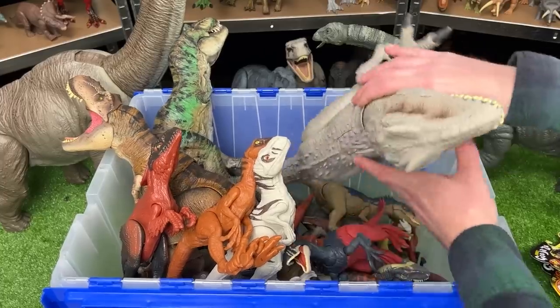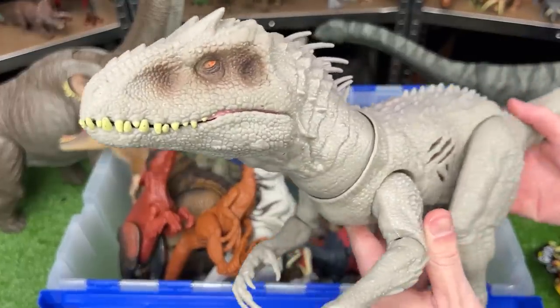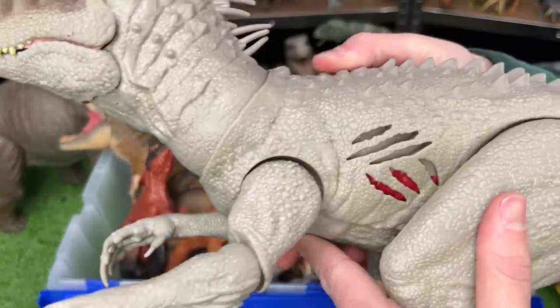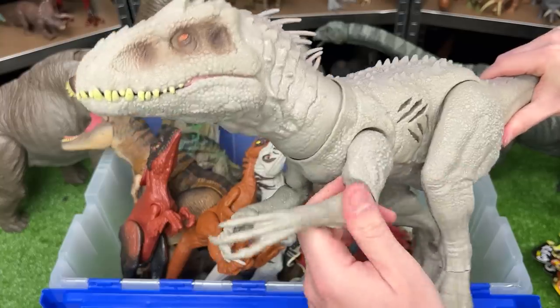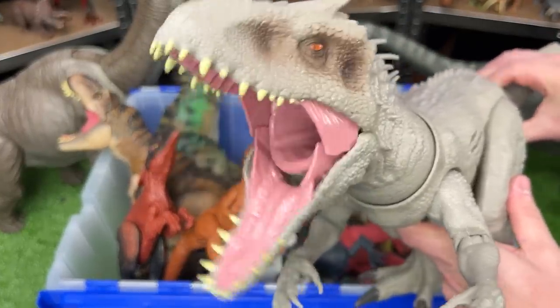This next dinosaur is not a real-life dinosaur but I think it would fall into that category of dinosaurs. This is the Indominus Rex Battle Damage Edition. It has poseable arms and legs plus a chomping action for its jaw.